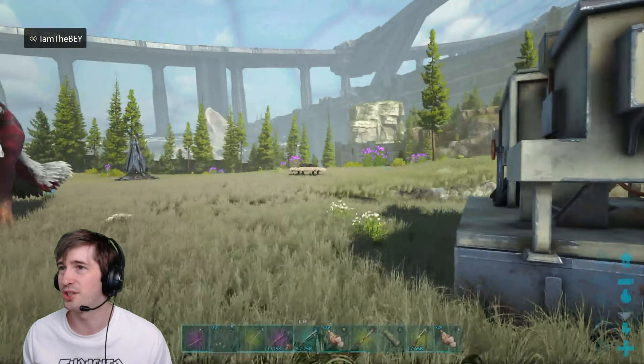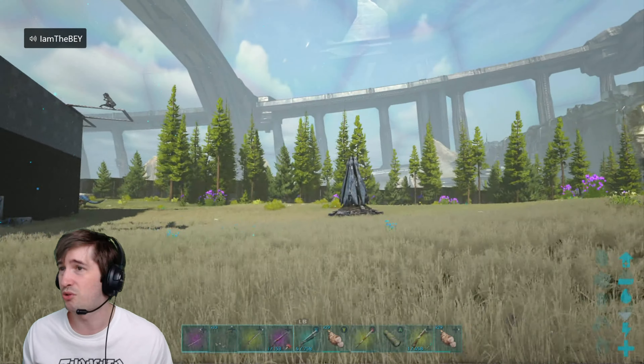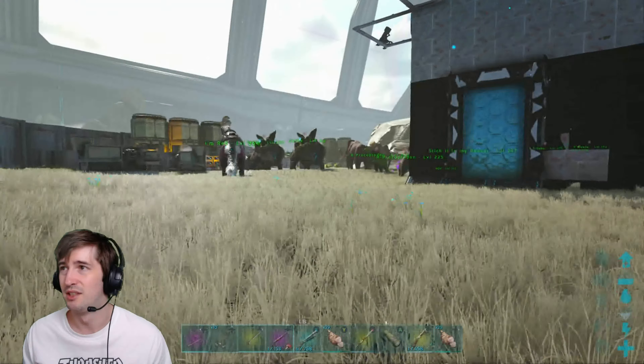Found these grinders in the loot crates as well. Got our tech transmitter, found that in a loot crate, but I can't use it. I haven't learned the engram, so can't even turn it on. Cool!